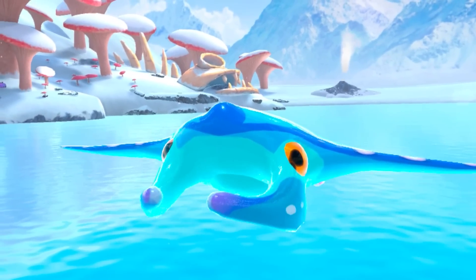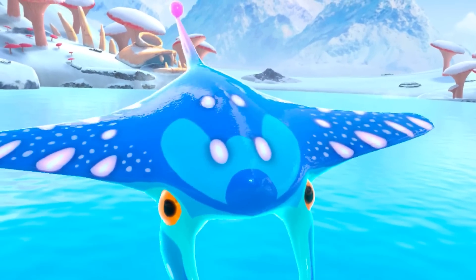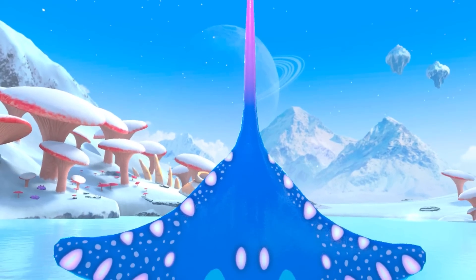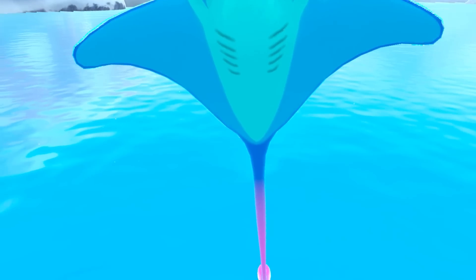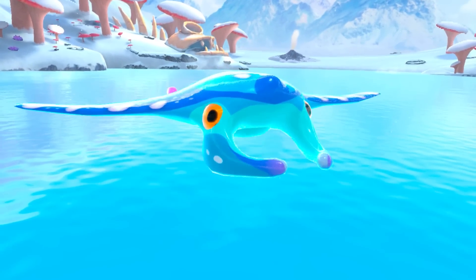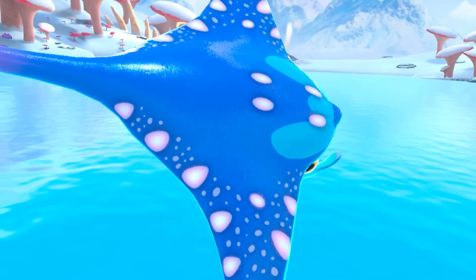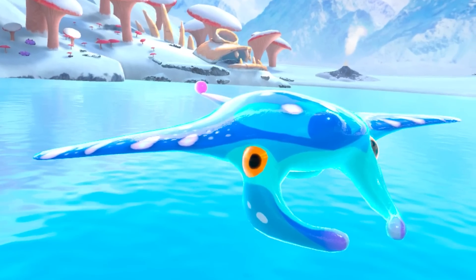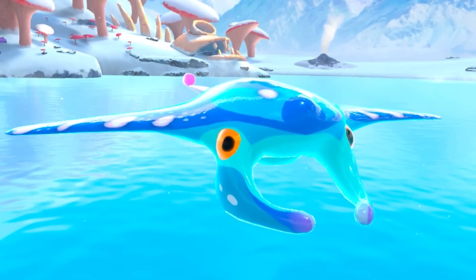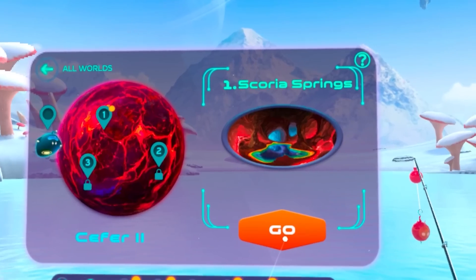Let's get a look at this guy - he's got beautiful eyes. He's actually flapping his arms. Look at the color of this guy - beautiful underbelly. We did it - we managed to catch the slay ray. This guy looks so good. We've got two solar storm for it and we've unlocked a planet - Scoria Springs. It's a lava place and there's murals on the walls. This is really cool.